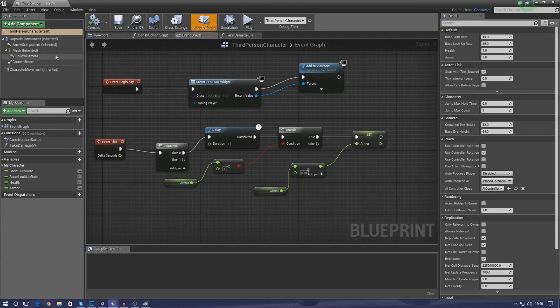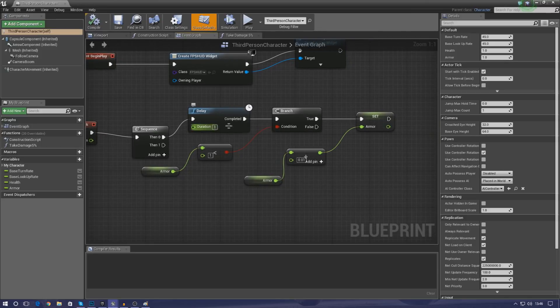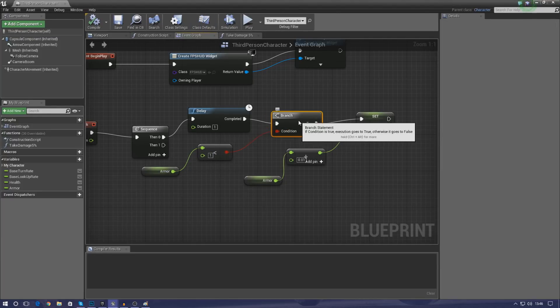We're inside of the third person character and we've got our two values: health and armor. On event tick — so every frame — we're going to have a delay, so effectively every one second, it's checking to see whether or not the armor is less than one. If it is less than one, all we're going to do is add 0.01 to it, regenerating a little bit of armor. That's what our condition is here for.